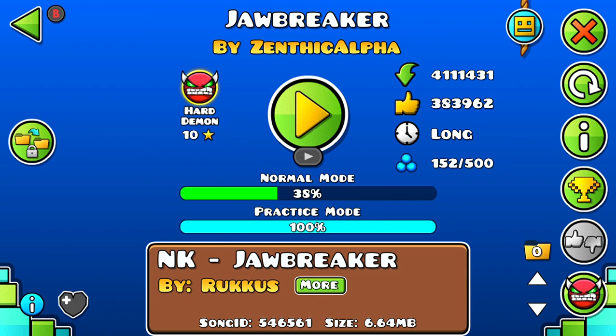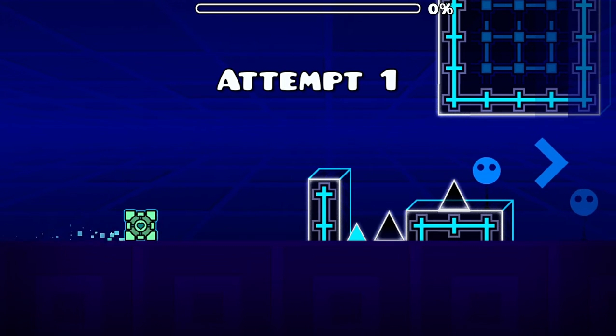I am going to be doing a level called Jawbreaker by Zenith Alpha. This is a level I've actually really wanted to do for a while now, and now that I'm able to and I've got the skills, I think I'm ready. We're going to be doing this level called Jawbreaker — it's a very well-known nine-circle demon. I've put in 500 attempts just practicing and getting the hang of it. I'm not going to beat it in this video. I'm going to practice it a little bit more, then make a future video to actually complete it. But for now I'm going to run through it, practice it for you guys, and show you the layout of the level.